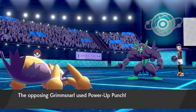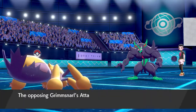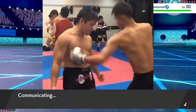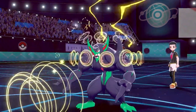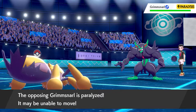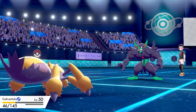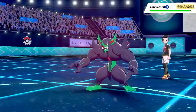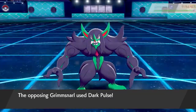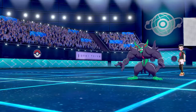I go ahead and lead with Galvantula and use Sticky Web just to make the sweep smoother. I'm only using three Pokémon here, and my boy absolutely tanks Grimmsnarl's attack. I follow it up with Thunder Wave because I do not intend to stay out here with Galvantula — I'm trying to do this as fast as possible. The paralysis works. It's much safer to just have Galvantula play here and have my Pokémon switch in smoothly versus doing Bolt Switch and then potentially running into an attack. He is paralyzed, which I have going for me, but this is much safer. My Galvantula faints and now I follow it up with Hawlucha.